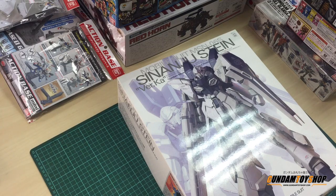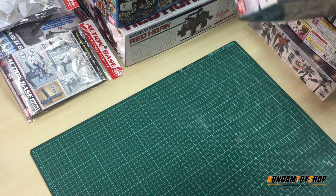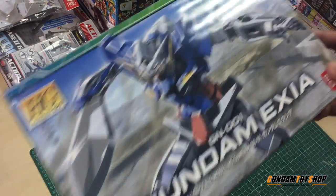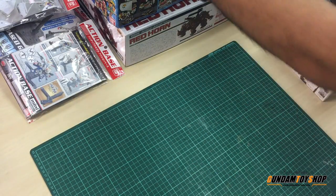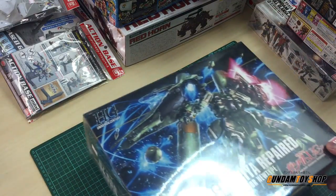So let's begin with the Sinanju Stein over here. Next I'm gonna go through HG first. We have the General Exia — it's been quite some time. We don't have this normally, but finally we got a few — I think more than four pieces.